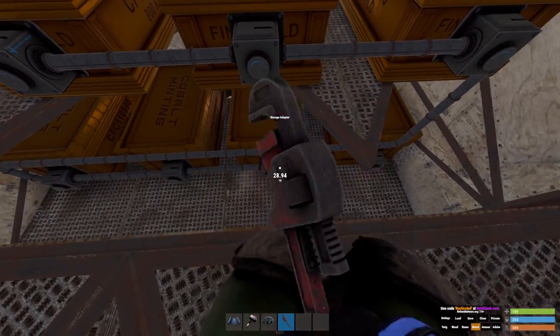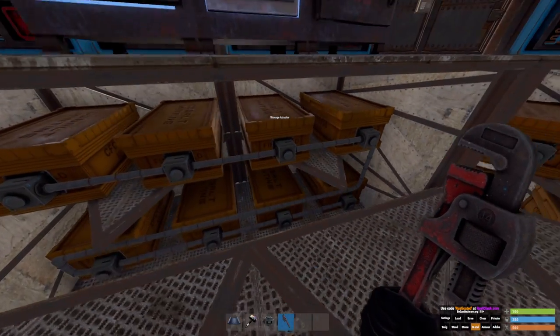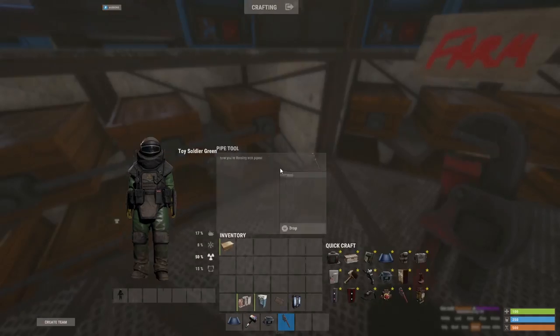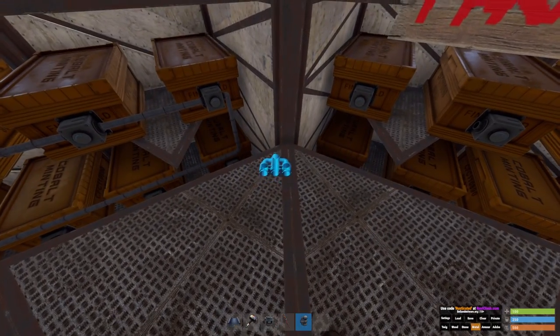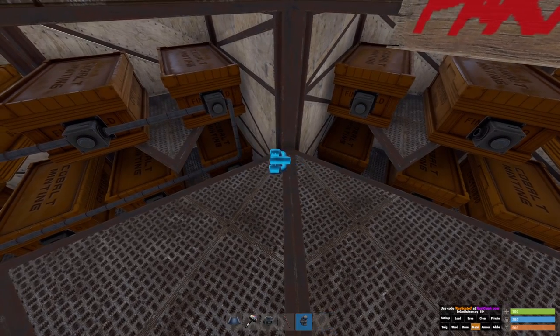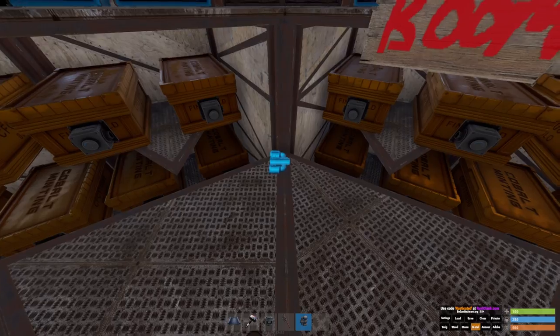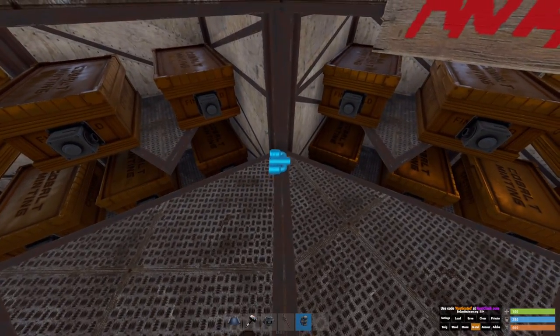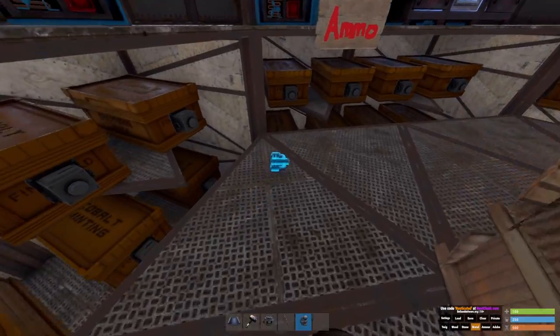And you'll do a little something like this. Now since we're here, in order to feed it back into the system, you will want to put a combiner right here. Just based on this type of loot room, this is how I did it. And so you're basically creating a loop back into the system.